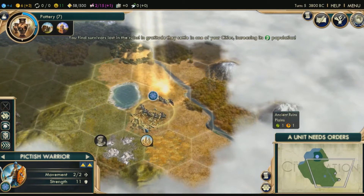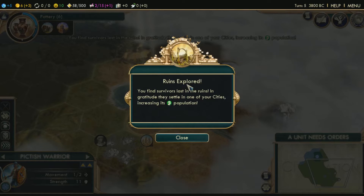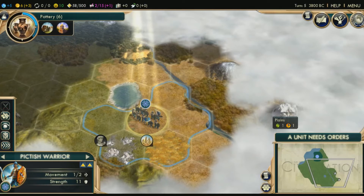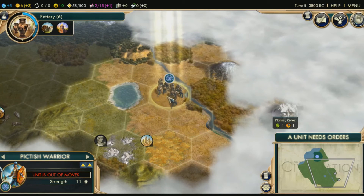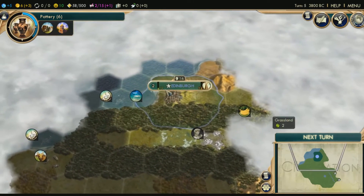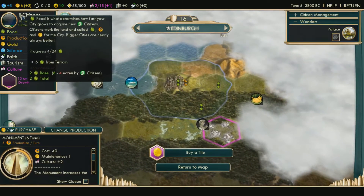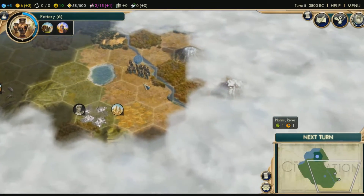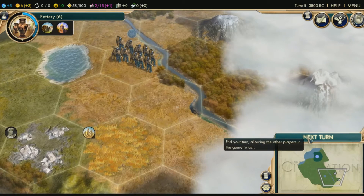Alright, we're going to grab this ruin. Ruins explored — you'll find a survivor in the ruins. Oh yeah, sometimes you find settlers too — I forgot about that — or survivors. I got another citizen, that's why. I was trying to figure out where the survivors went — sometimes it's a unit just sitting there.